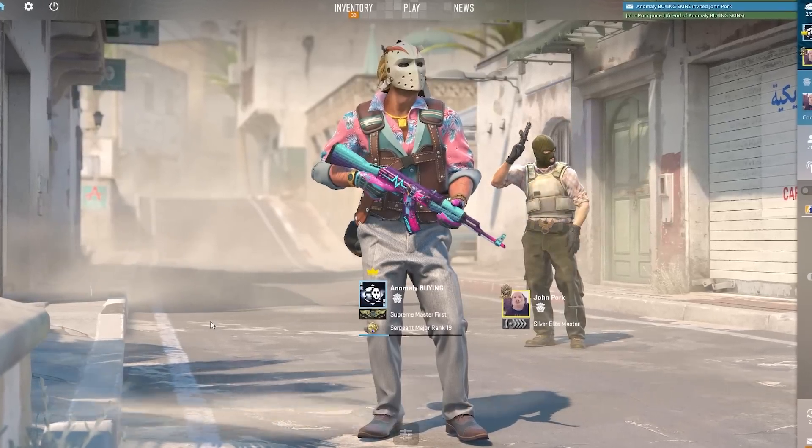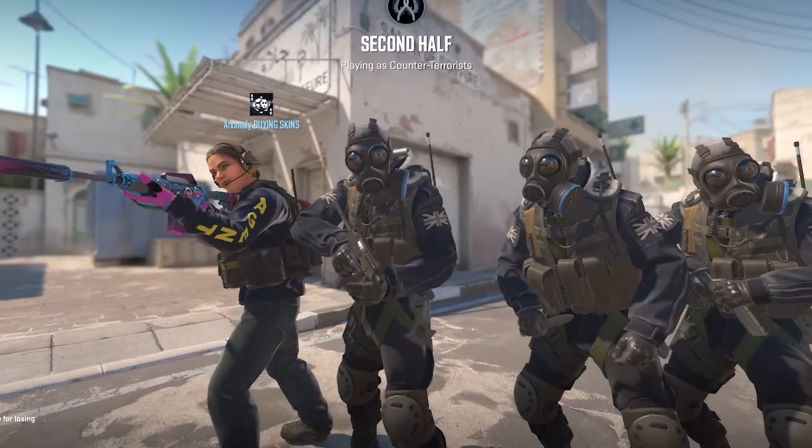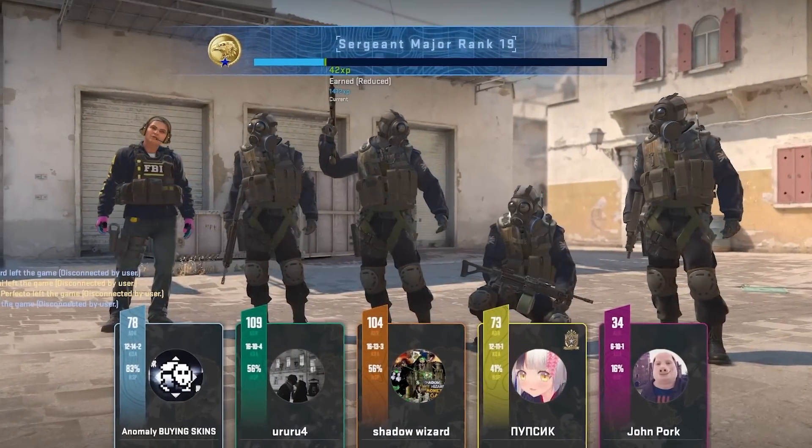Number thirty: you can now see everyone's agent skins in the lobby, in the match starting screen, at halftime, and also in the end-game screen.